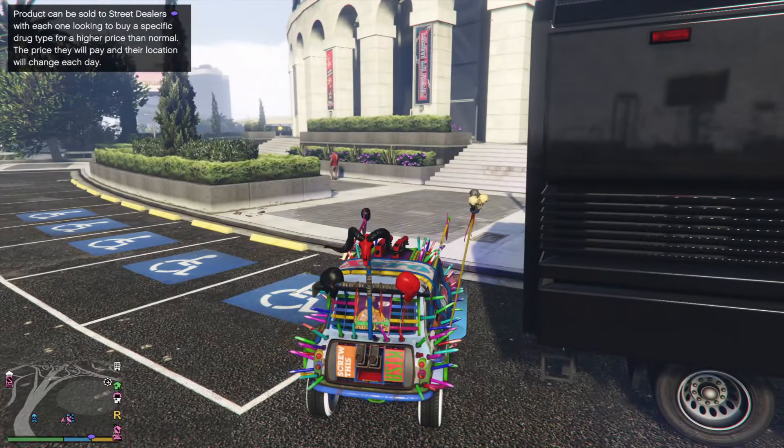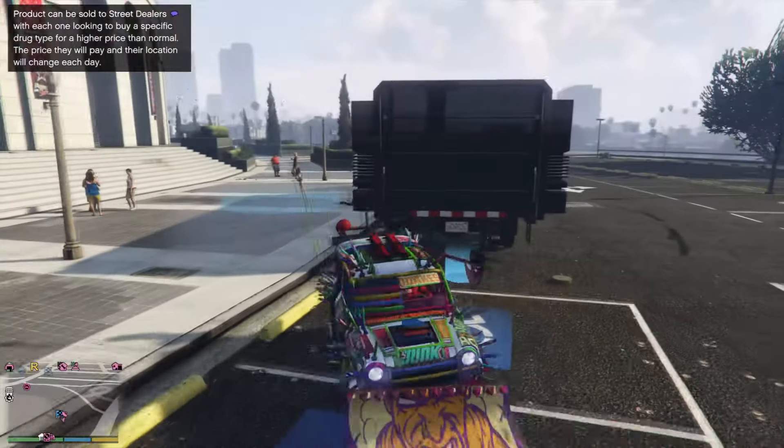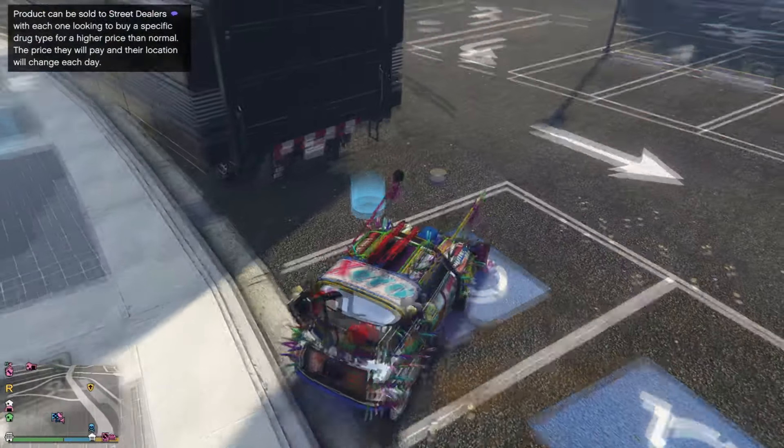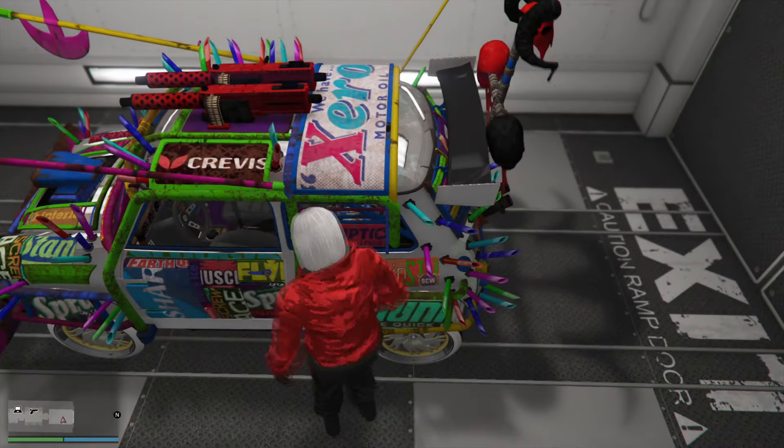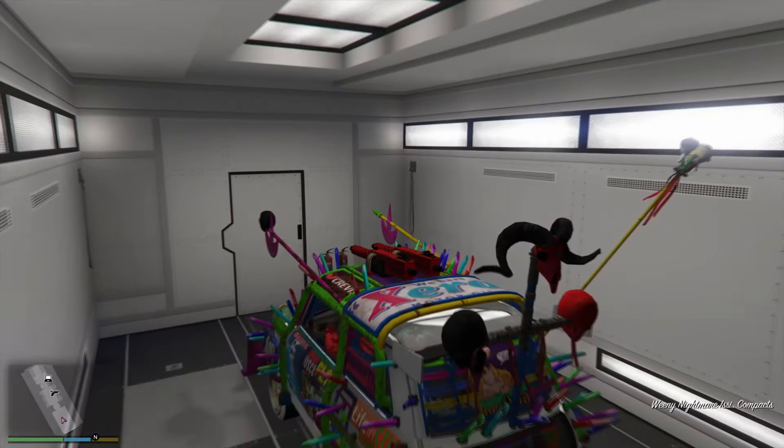Once you've done that, call out your MOC and drive your ISSI to the back of the MOC. Simply accept any alerts that pop up — you might get an alert saying personal vehicle storage is full, just accept that alert. And boom, you have now duplicated a car.